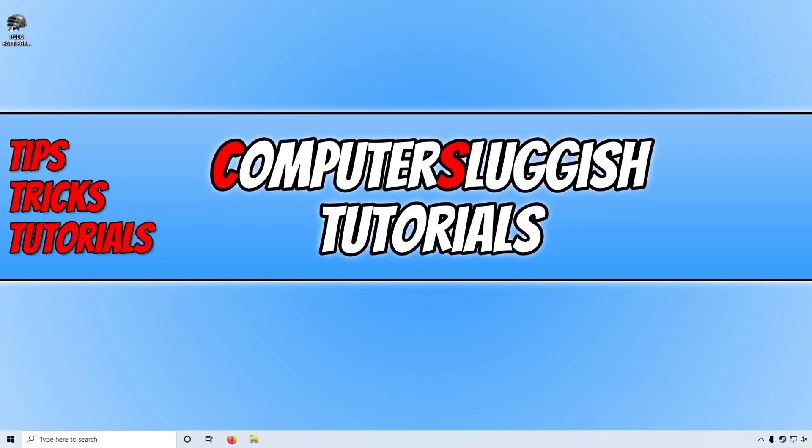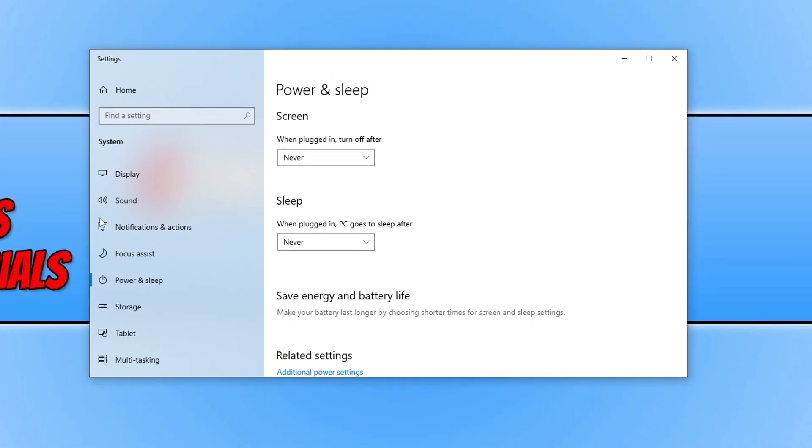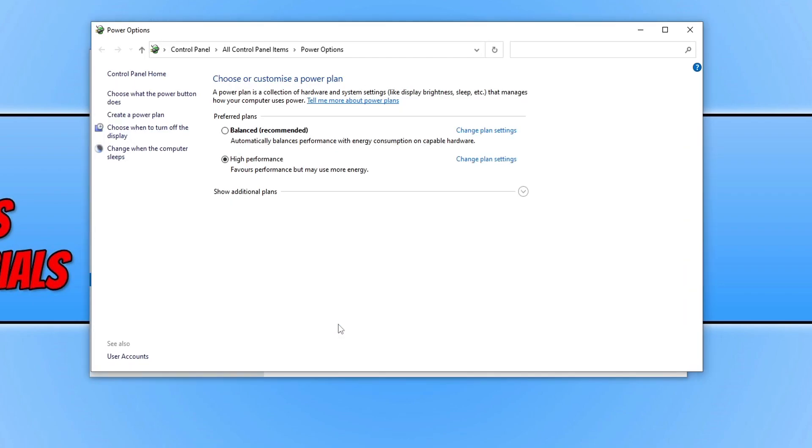Right click the Start menu icon, select Power Options, scroll down and select Additional Power Settings, then select High Performance. Launch PUBG and see if that helps resolve the issue.